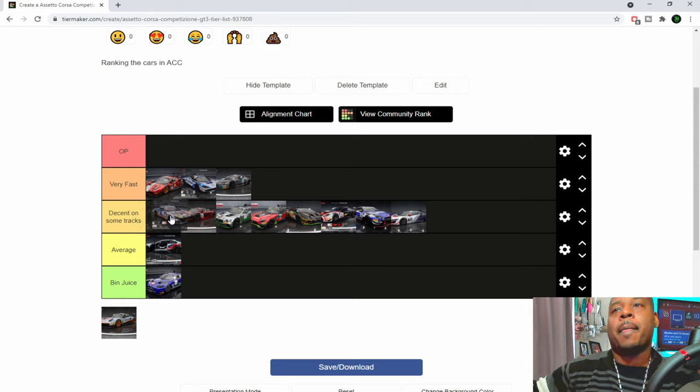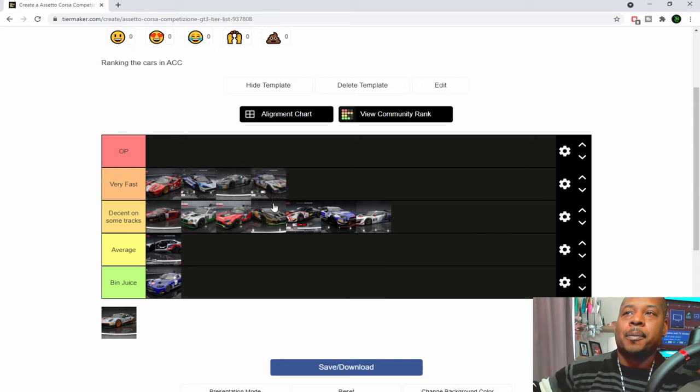The AMG Evo - there have been a few complaints about this car. I know Jadier wasn't that happy with it. But when you get the setup right it's a joke - rapid, great over curbs, and it's got like the best traction control in the game. Both AMGs are insane for that. Front-engine cars apart from the Aston do struggle in the rain, so you have to work on your setup to get them working in the wet. I'm putting it in the very fast category because there's so much unlocked potential and the guys used to driving it are just flying.